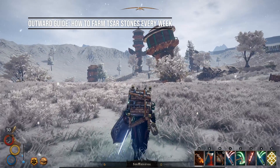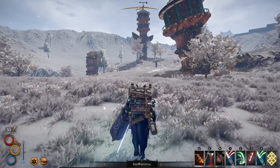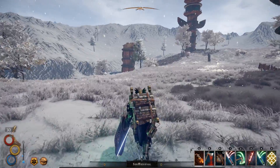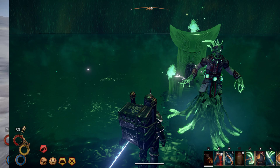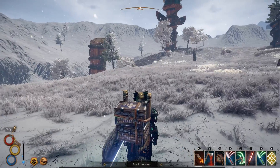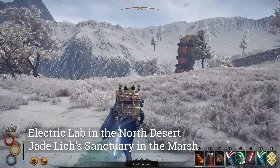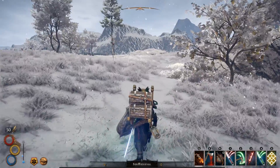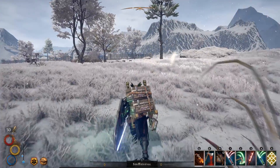Hello everybody and welcome back to some Outward. It is time to talk about the sar stones — this is a very good and unique item that you can get out in the world. You can't get this from the golden lich, but you can use it to craft with the jade lich that we'll talk about later. This is a very rare crafted material. There are certain locations mainly in the desert, such as the electric labs, as well as in the marshland. There's also one inside the jade palace where you find the jade lich.